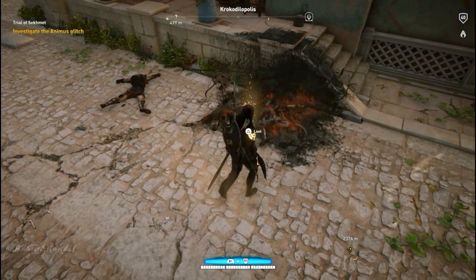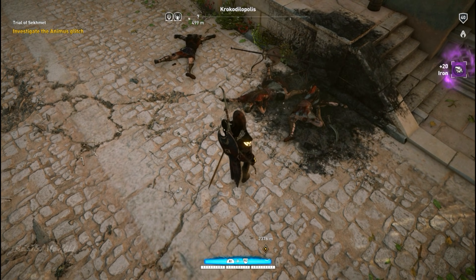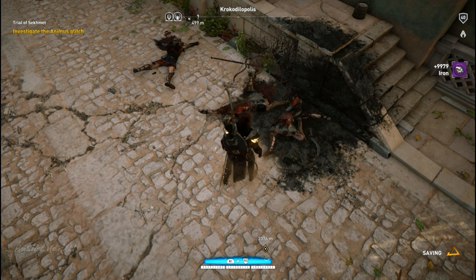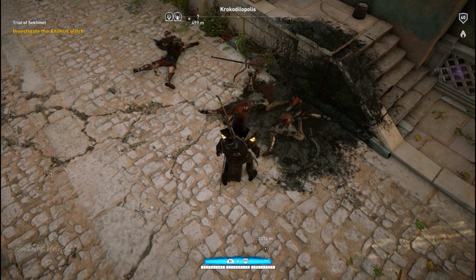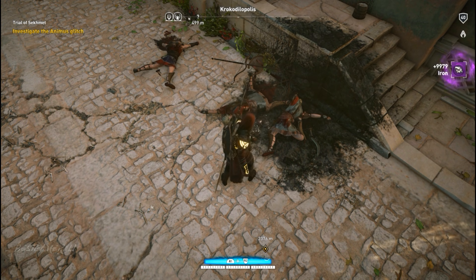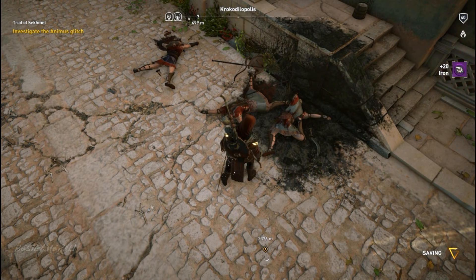I used my sword to kill everybody. There were five people and they all died in the same location, but I only got two loot drops. When I picked that loot, it gave me 9-9-9-9 — four nines — which is the max stack of bronze you can get in the game. I was like, holy crap, how did this happen?